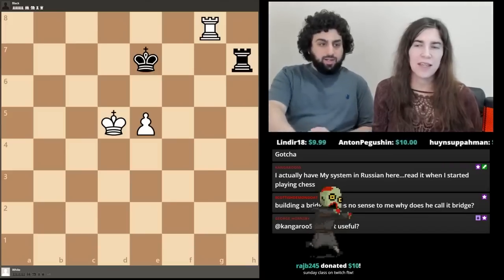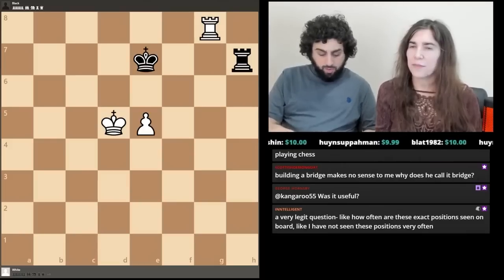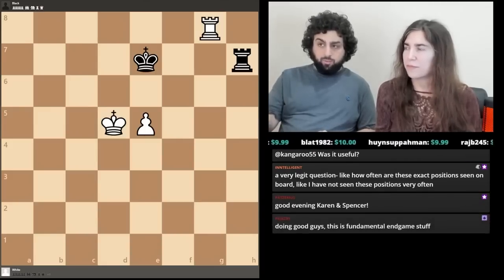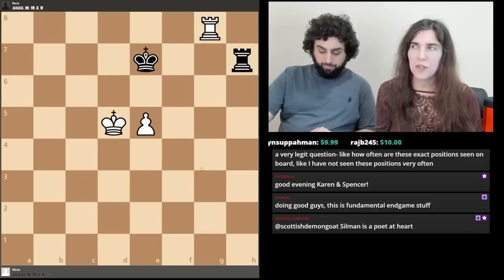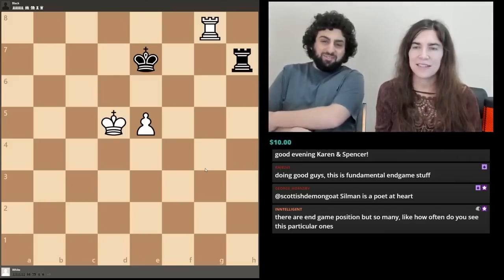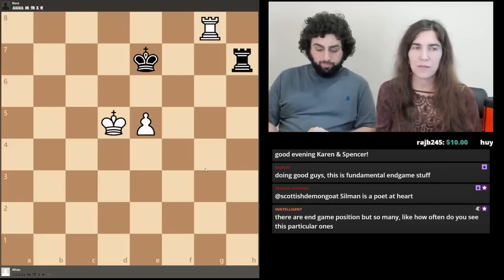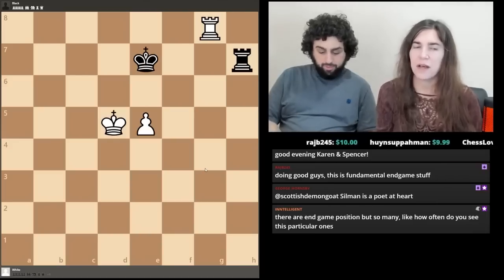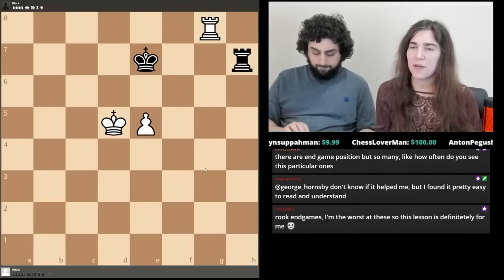The Philidor position is a draw. White is a pawn up and enjoys a superior king position — that's a lot of advantages for white, but it's still a draw. People lose this kind of position all the time. I've had this position both defensively and with the extra pawn in blitz, slow, and rapid games. It's a little tougher than the Lucena position.